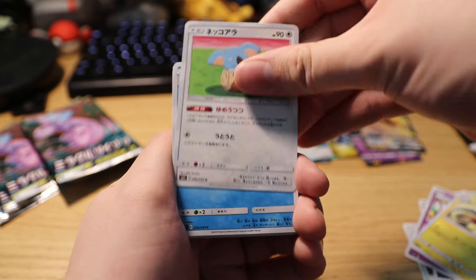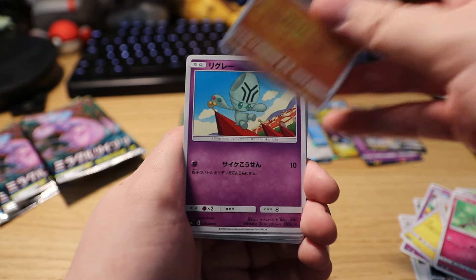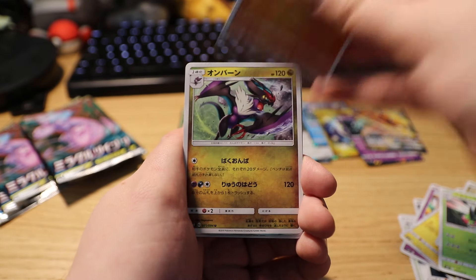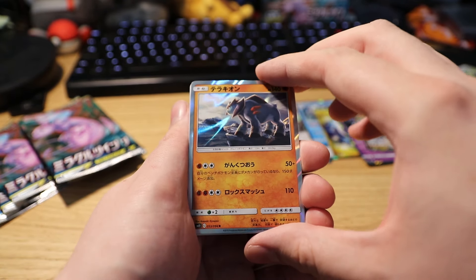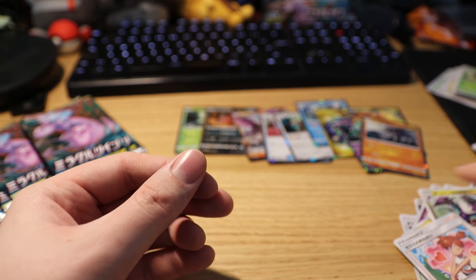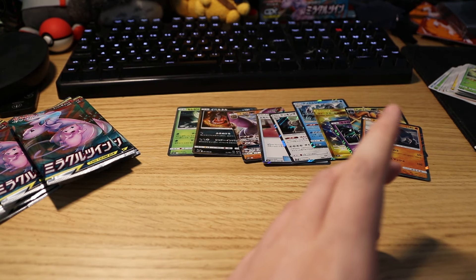We're doing a couple of packs in a row. We got a Slaking, a fish, a Slakoth, a Seel, a Jynx, the Denny, and the Aerodactyl. We got the Yanma, the Yanma evolution, the Drilbur. And we got a Terrakion holo. We got a Misty's Request — and there is a full art of that one that I really want to pull, same with the Green's one.